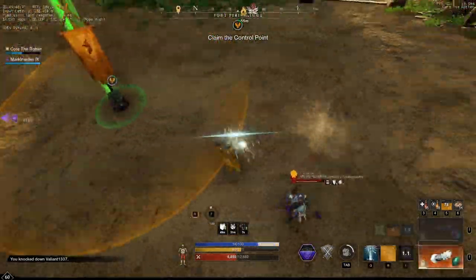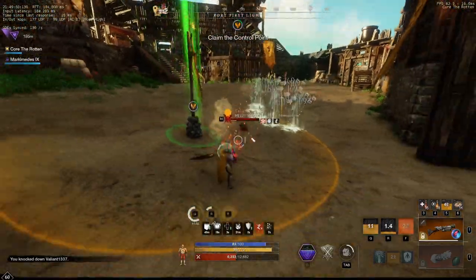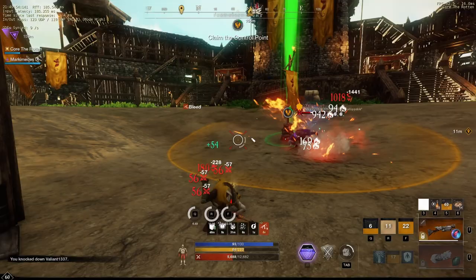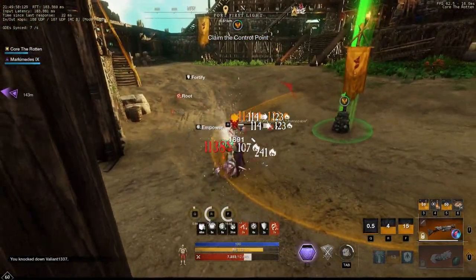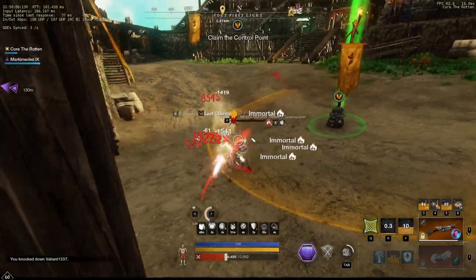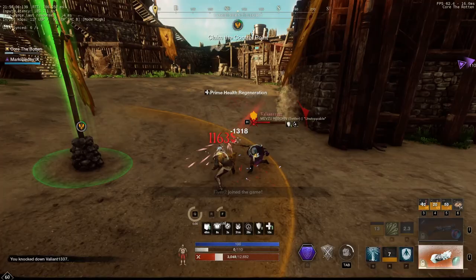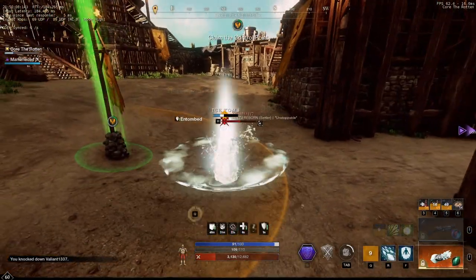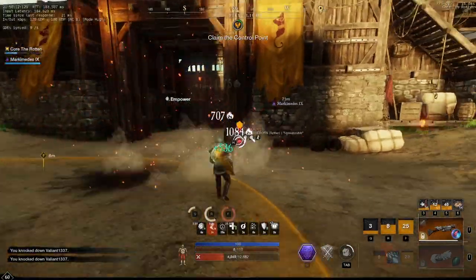I actually killed this guy twice - this is just one of those occasions since otherwise the video would be too long. As you can see I double pop my nades there, he runs into it, still taking fire damage, and then eventually we finish him off with a nice sharpnel blast. You can see hatchet is pretty strong as well - he almost got me, so I decided to entomb, cleanse everything off me, and then finish him.